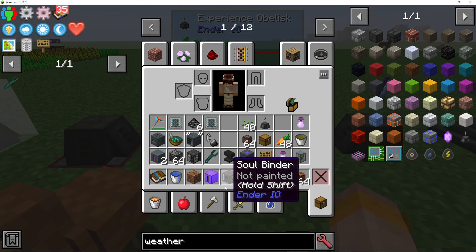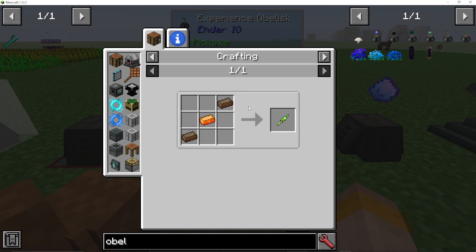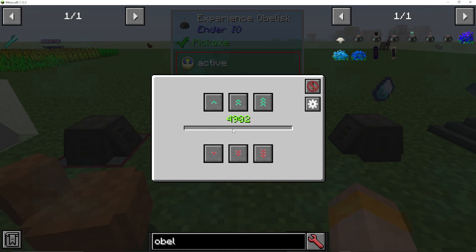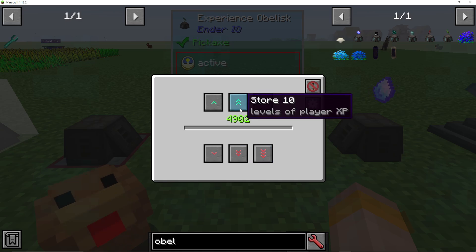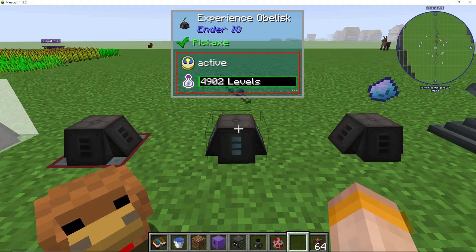Then we have the experience obelisk. This one just needs an experience rod at the top, which is really easy to make. It can store a nearly infinite amount of experience — you can retrieve all player XP levels or get yourself to level 16,218 in creative mode, which appears to be the max amount of levels you can store. You can store or retrieve XP by clicking the buttons in the UI.